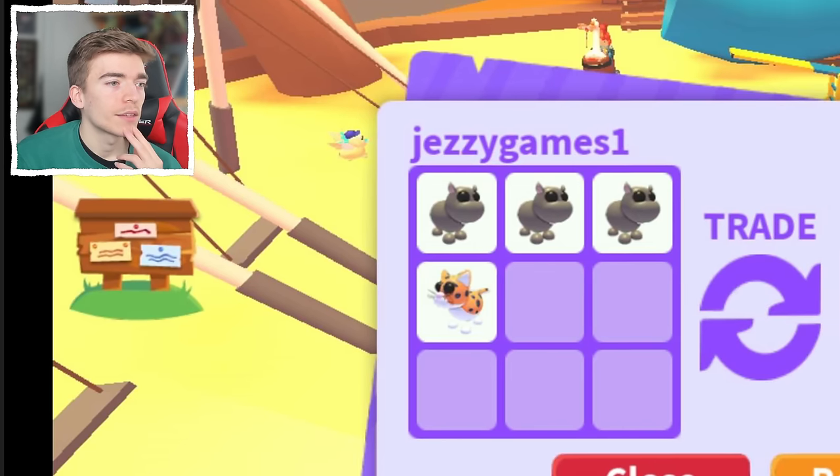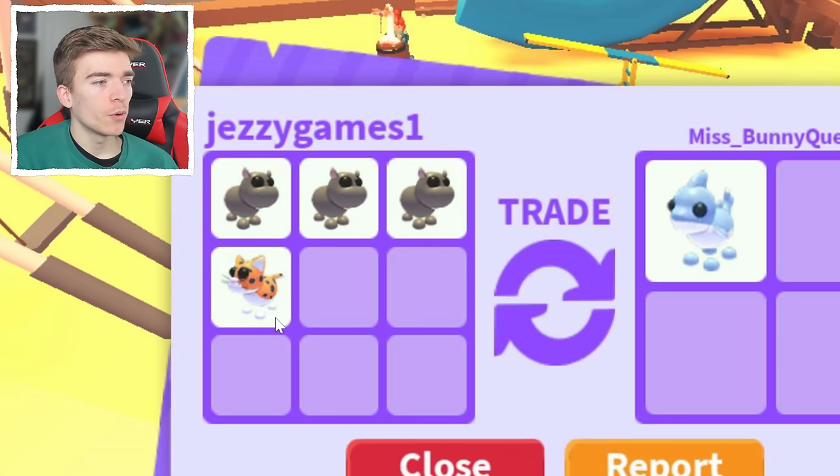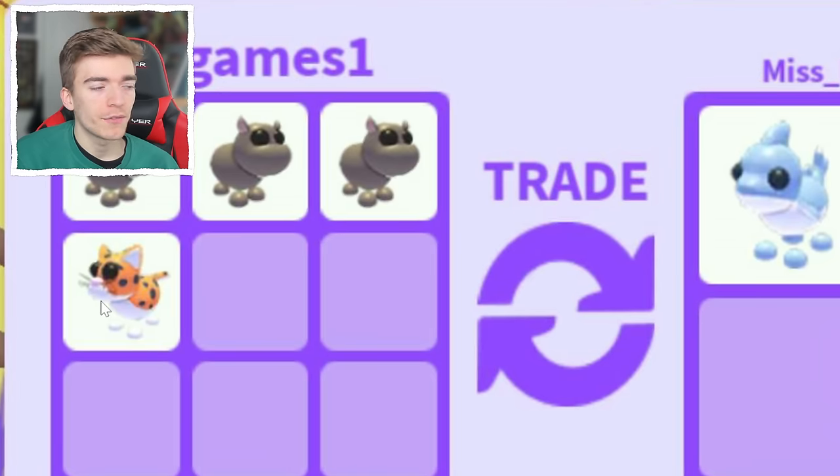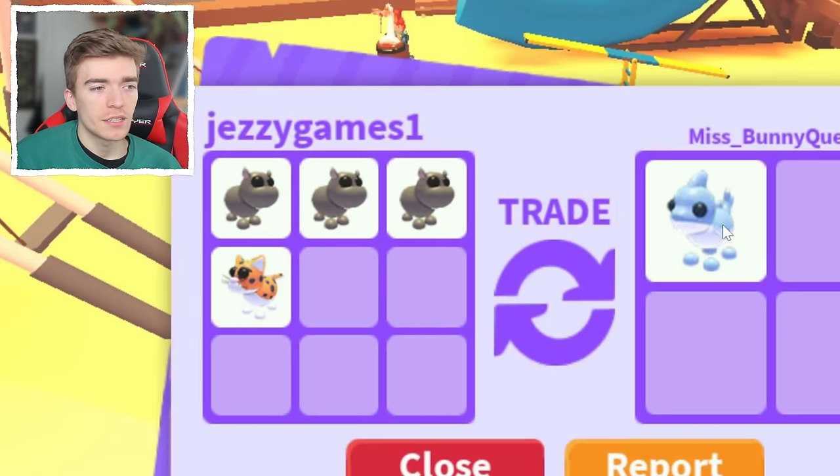The way that they got the shark puppy was by trading three hippos and this little pet. They traded four of these for that, so they got actually a massive win. That's such a good trade because these pets don't have much value, to trade it into the shark puppy. I don't know how they managed that.